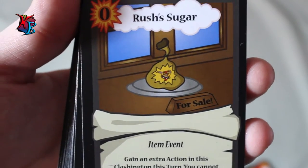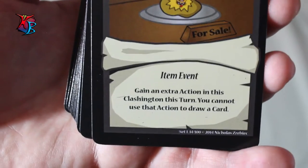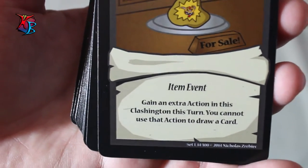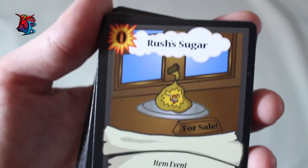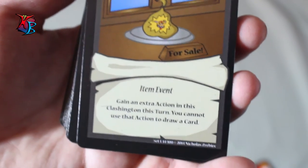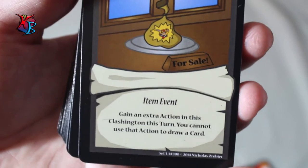Rush of Sugar is one of the most essential cards for almost any deck — a zero-action-cost item event whose effect lets you gain an extra action in that Clashington on the turn you played it. You cannot use that action to draw a card, which is the balance for this card, but it is still amazing because everybody always needs more actions — that's tempo itself.